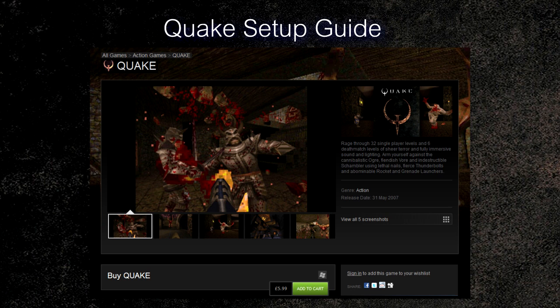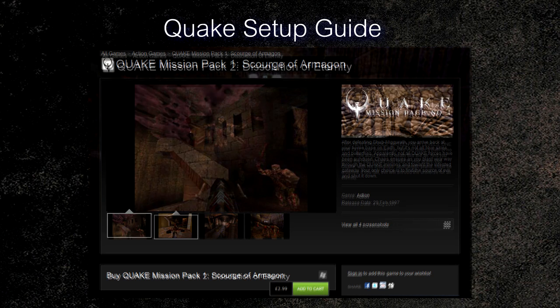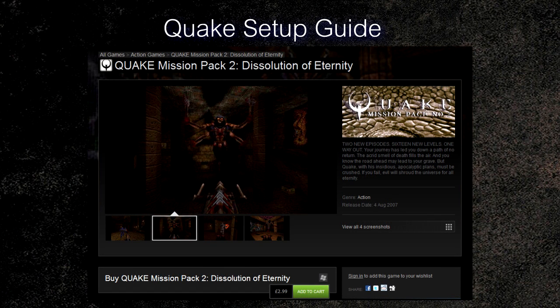A great tip: once you've downloaded Quake from Steam, you can move your Quake folder out of the Steam directory and run Quake without having to load Steam. The two mission packs are Mission Pack 1, Scourge of Armagon, and Mission Pack 2, Dissolution of Eternity. Mission Pack 1 is better in my opinion, though Mission Pack 2 is still worth playing. Some maps and mods do require these mission packs to be installed, so you may want to purchase them for that reason.